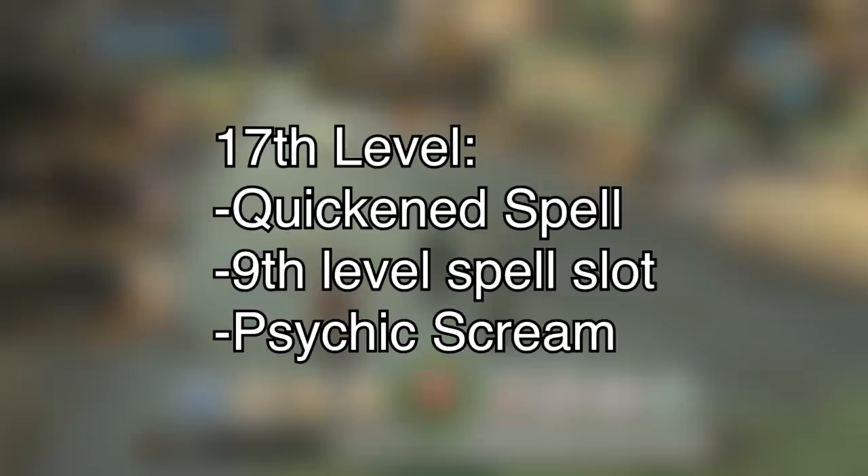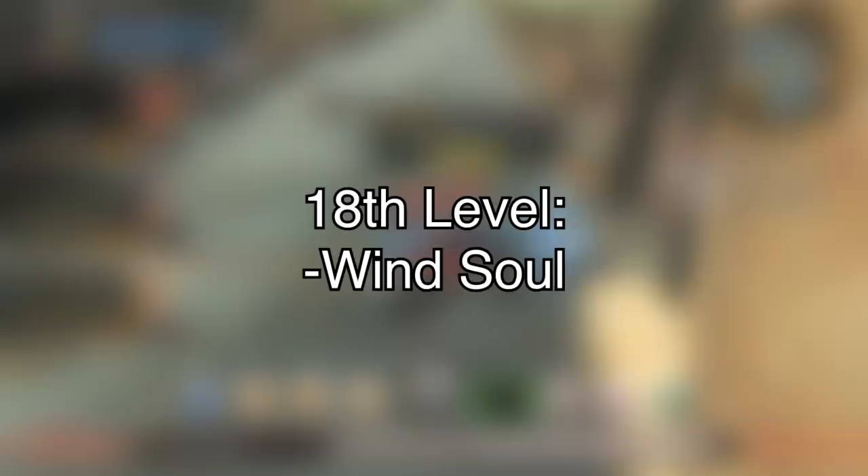18th level brings Wind Soul, the final Storm Sorcery ability. This gives you immunity to lightning and thunder damage, which is pretty nice. It also gives you a magical flying speed permanently of 60 feet. At this point in the game I'm okay with her having permanent flight, because it's gotten super anime ridiculousness — a few characters are effectively flying in some cutscenes anyway. The ability to grant flight to the entire party using her Charisma modifier is also pretty nice.